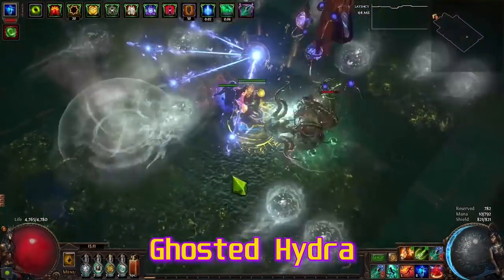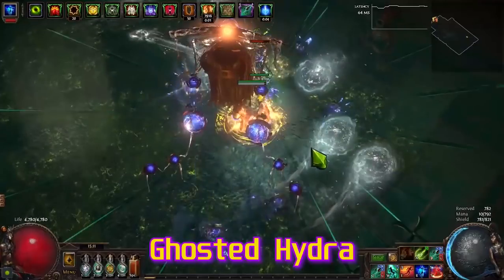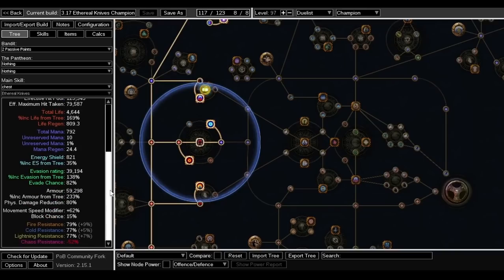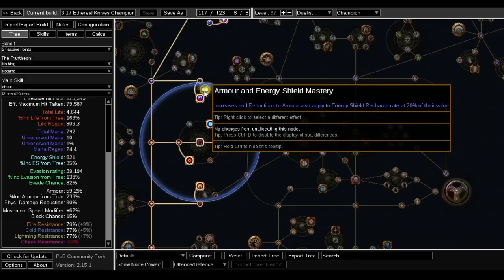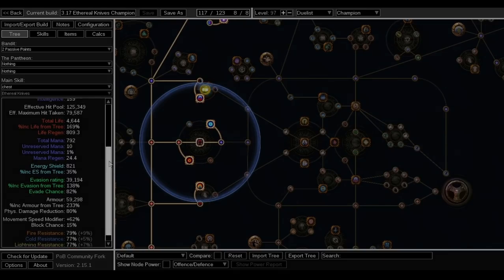Here's something important I noticed while preparing this build that I haven't seen in any other guide: there's a new mastery — 'Increases and reductions to armor also apply to energy shield recharge rate at 20% of their value.' Because this build stacks so much armor and evasion — over 200% increased armor on the talent tree — 20% of that becomes energy shield recharge. That's how you sustain your ES.